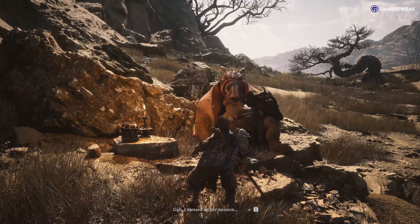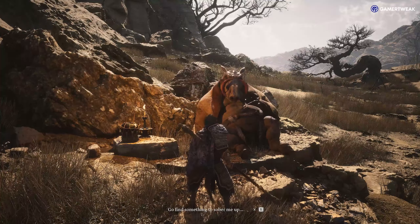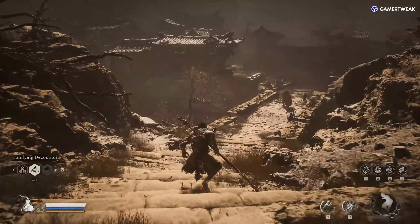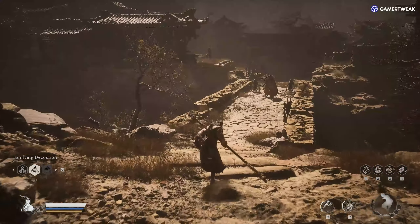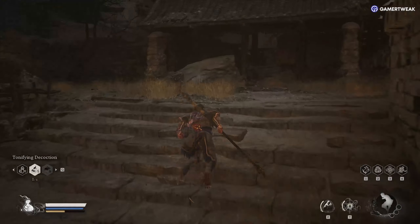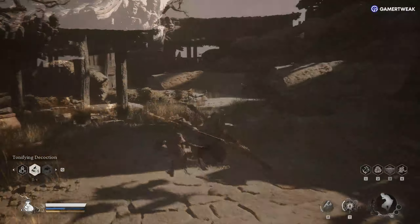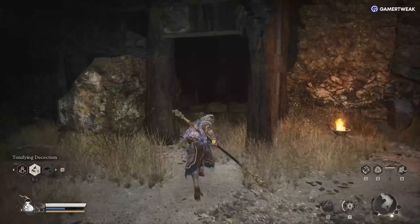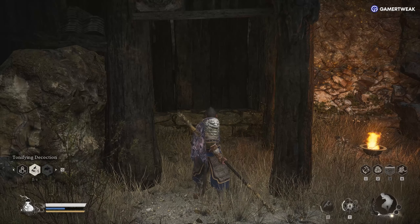He will be drunk. To sober him up, you'll need a key item called Sobering Stone. This can be found near Windrest Bridge Shrine. Travel there and follow this path. You will find the Sobering Stone in this location.